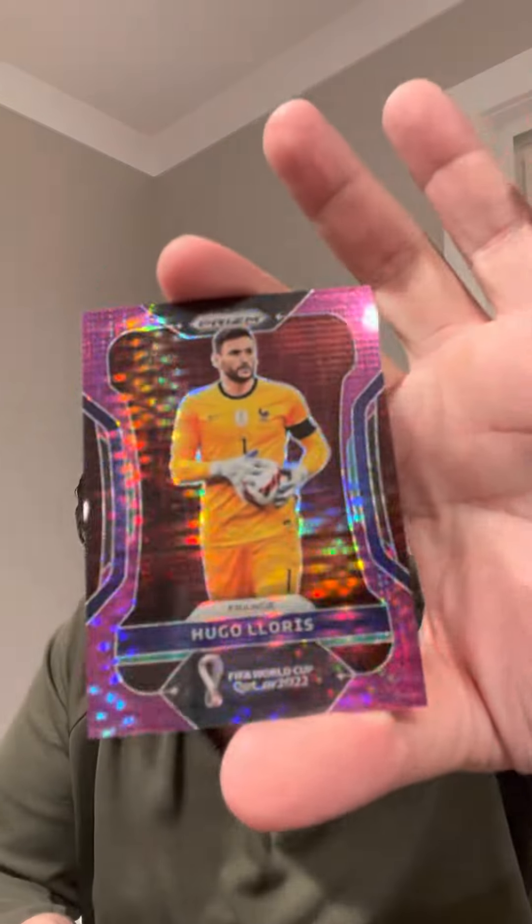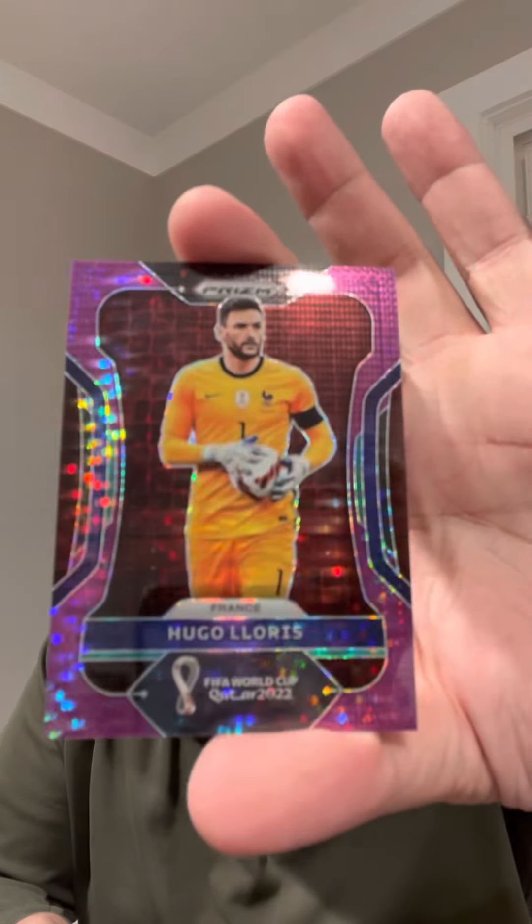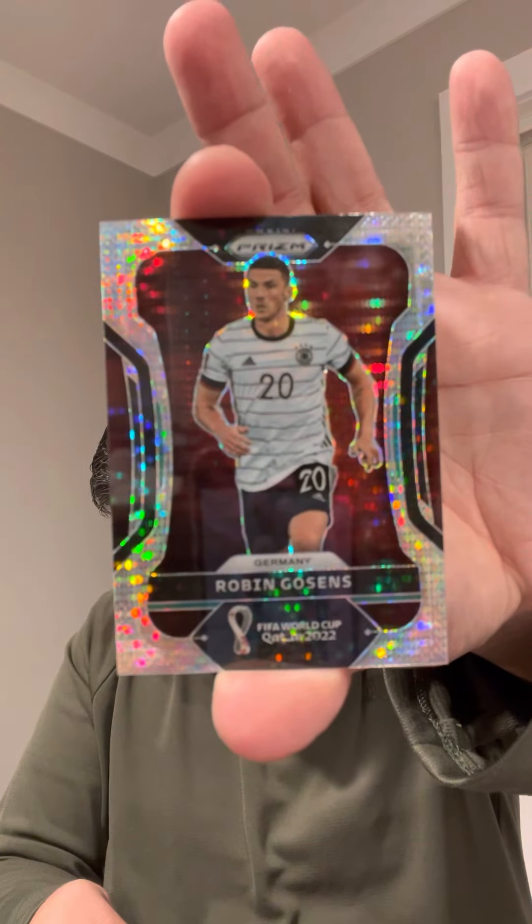Got some good color. Out of 35 — Hugo Lloris for Team France, the goalkeeper for France. Out of 35. Like a purple pulsar. Boom. Vive la France. Got another one of these pulsar parallels of Robin Gozen's for Deutschland.